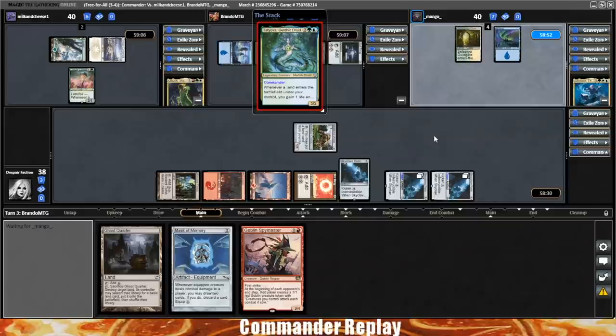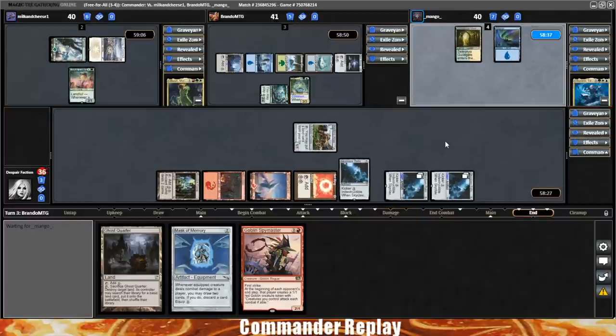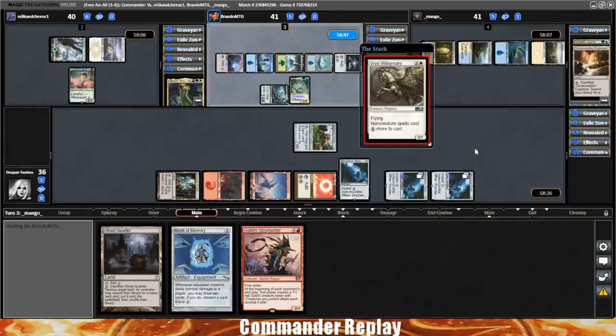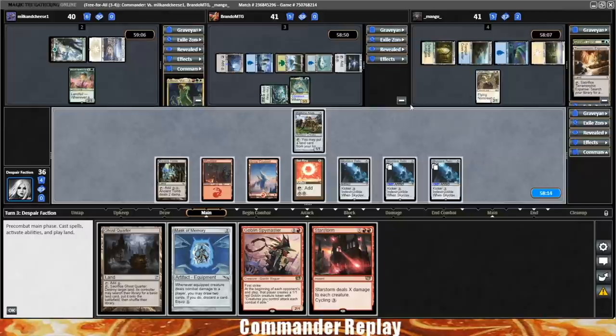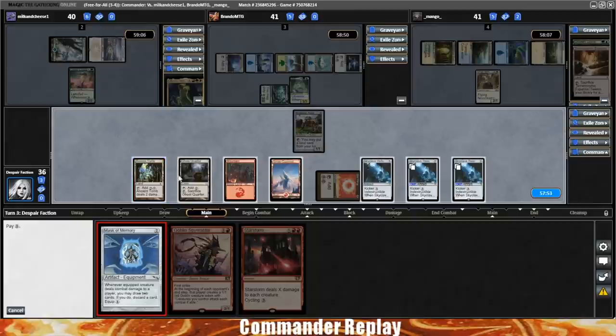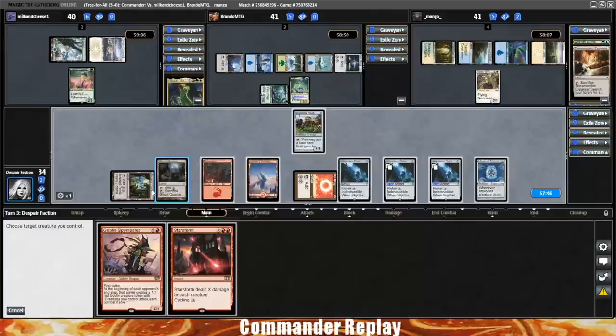Lotus Cobra in for opponent, Tatiova into play, Dryad of the Elysian Grove into us. This deck is really bad at blocking — if opponents just play creatures and you don't get to the burn spell first, they attack you and you die. Growth Spiral for opponent gets a land. Vryn Wingmare comes in — a little nasty against us. There's a Star Storm — I doubt they'd block with the Lotus Cobra. Mask of Memory comes in; equip the mask and send over to Sean.